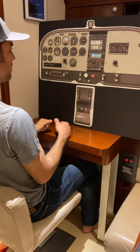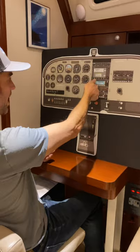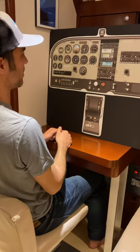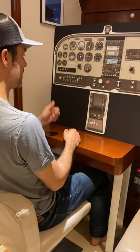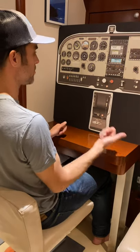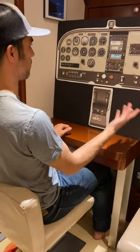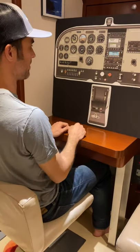If none of that works, I'm going to D — declare the emergency. Go to 121.5, or if I'm already on with approach control I can use that. Declare Mayday, Mayday, Mayday. What's going on? I've lost my engine. Two souls on board, three hours of fuel. We're going to be going down, forcing the landing wherever. Squawk 7700.